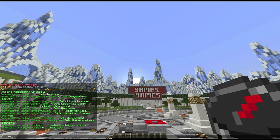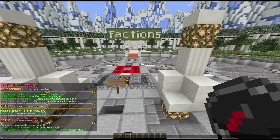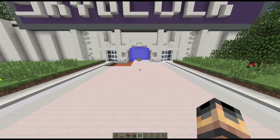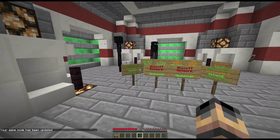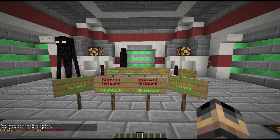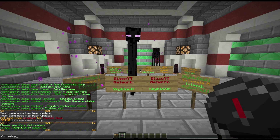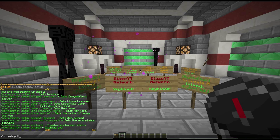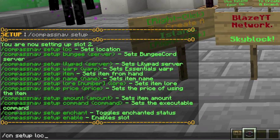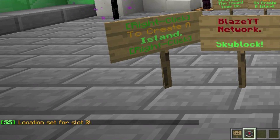Once you're in the setup screen, do slash cn setup, and then 'lock location'. That sets the location where you're going to spawn when you use it. I want to teleport to Skyblock, so I'm going to go there with my compass. Then run slash cn setup 2 lock location, and it says 'location set for slot 2'.